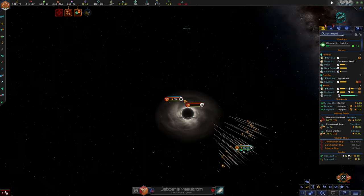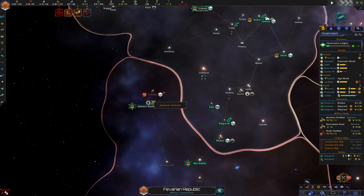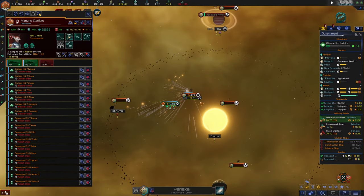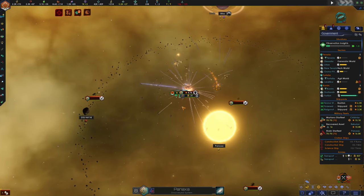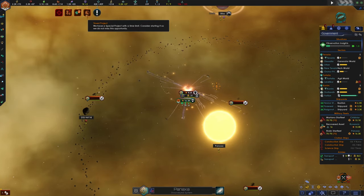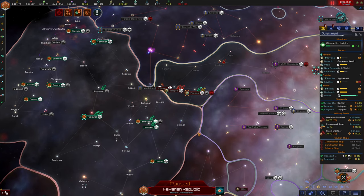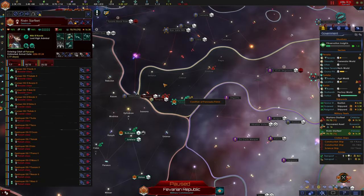We're taking the Maelstrom - the Sandoran Authority is not even going to know what hit them. Now we're going to take Chiblar. This space station is also very weak, we're going to take it without any trouble at all. We're full up on resource storage - just influence and minor artifacts, nothing we can do about that. We're going to start equipping our ships with our Archaeotech, but not for this war - I wanted to get this war up and going as quickly as possible.